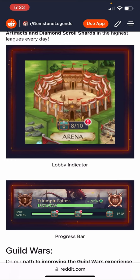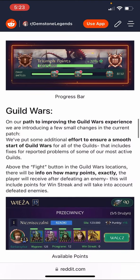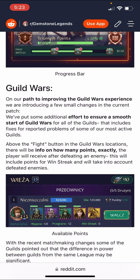Guild wars: on their path to improving the guild wars experience, they're introducing a few small changes. They've put additional effort to ensure a smooth start for all guilds and fixed problems reported by their most active guilds. Above the fight button in the guild wars location, there will be info on exactly how many points the player will receive after defeating an enemy — and this will include points for win streak. There are streaks in wars now!